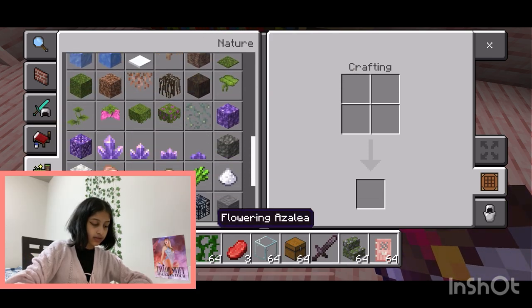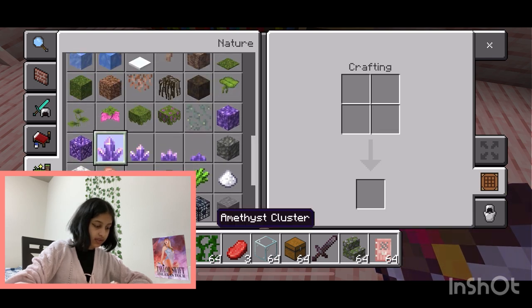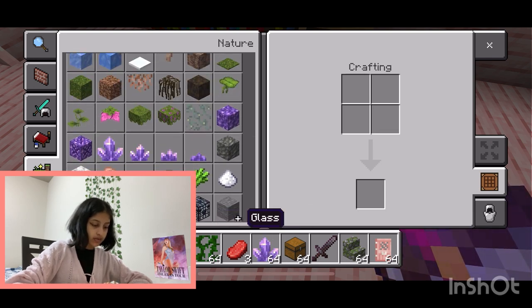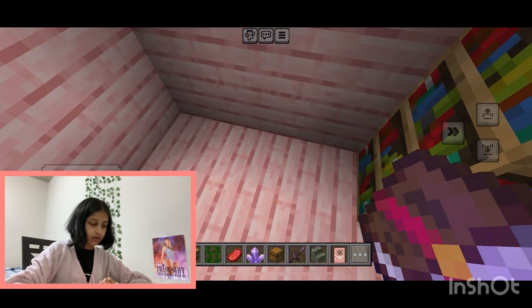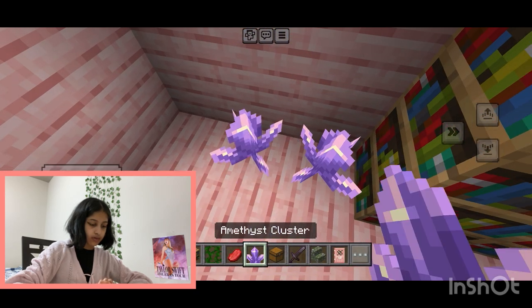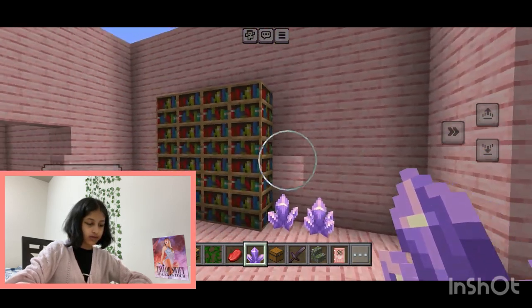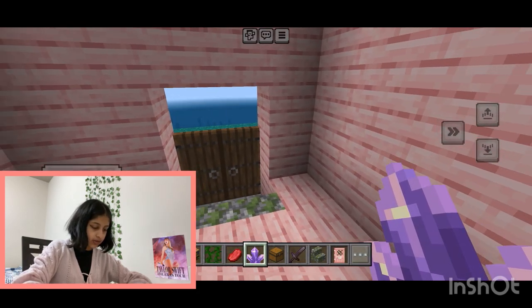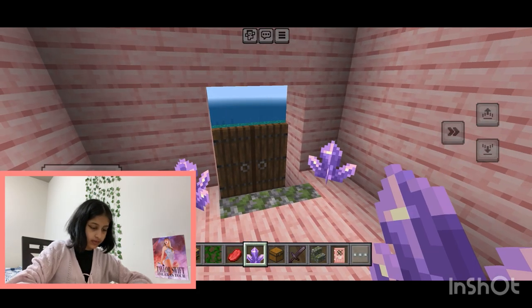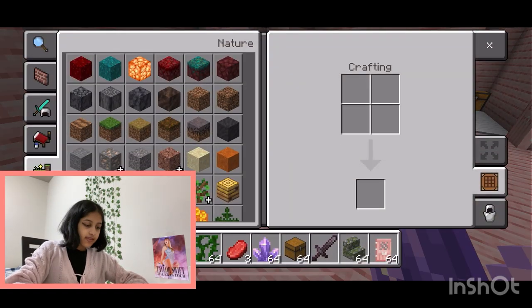Oh, gems! Maybe we should have little gems in our castle — that would be cute. Let's just put some gems right there. This is totally not dumb. Maybe we should put some gems in the entrance too — yeah, that's aesthetically pleasing, totally.